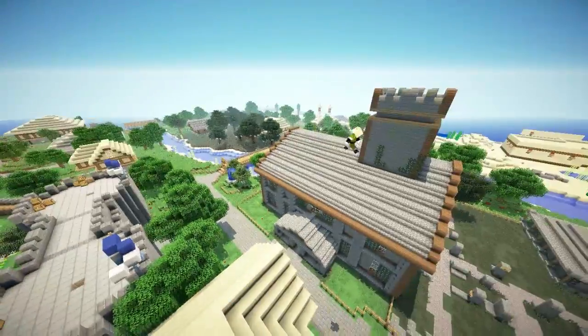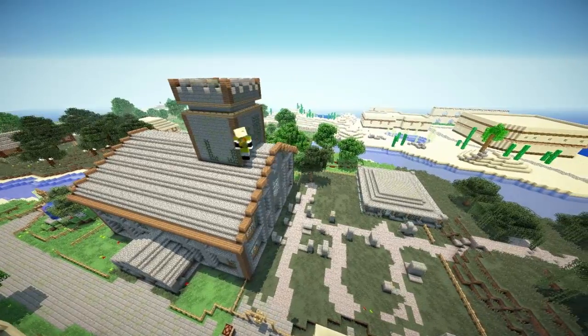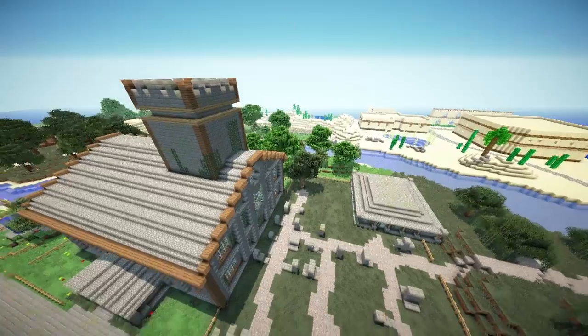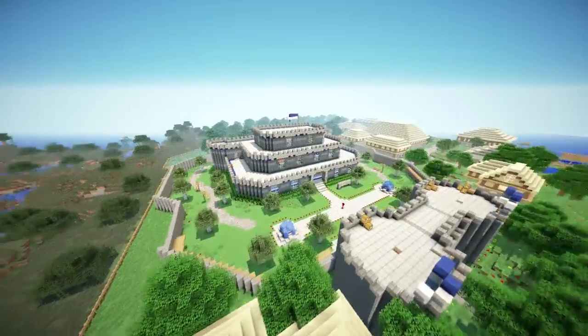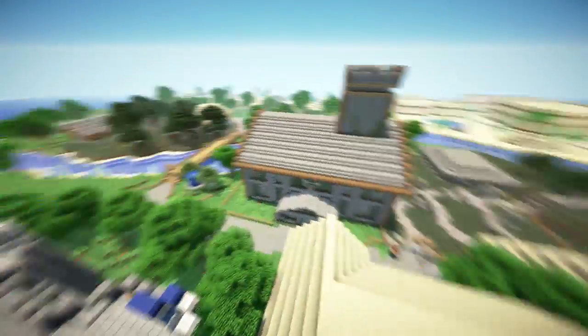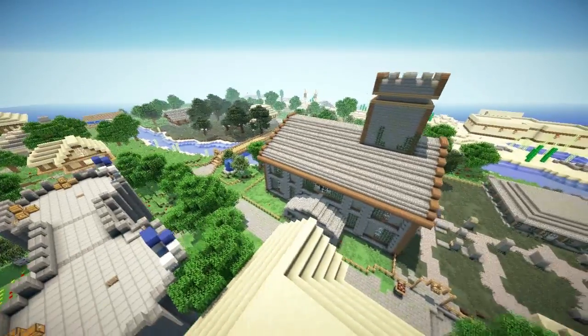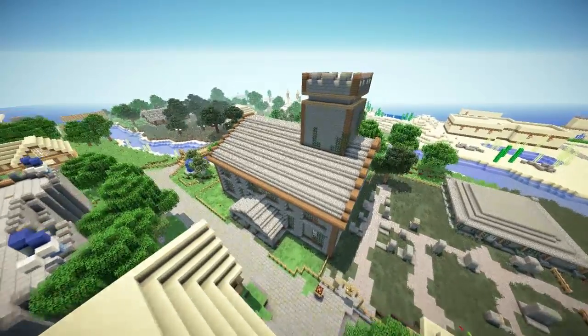Ceto Sorcerer went back and made the file 6 megabytes instead of 150. He redid loads of the chests — some are empty but you can fill them yourself, or we might get around to putting stuff in them. The biomes have been changed so it looks a bit nicer, so download in the description for that — it's completely new once again. Thanks to Ceto for that.